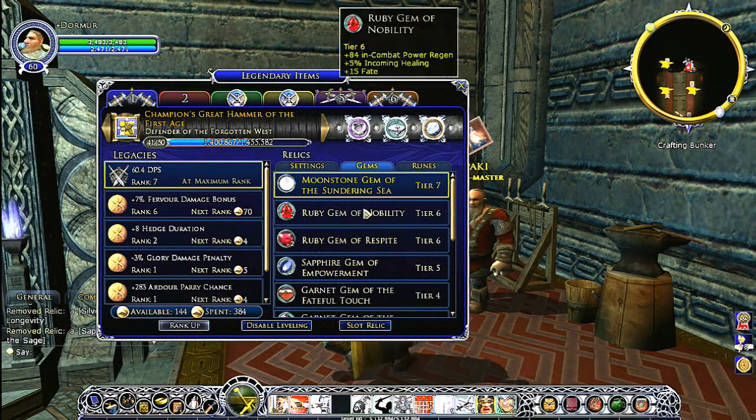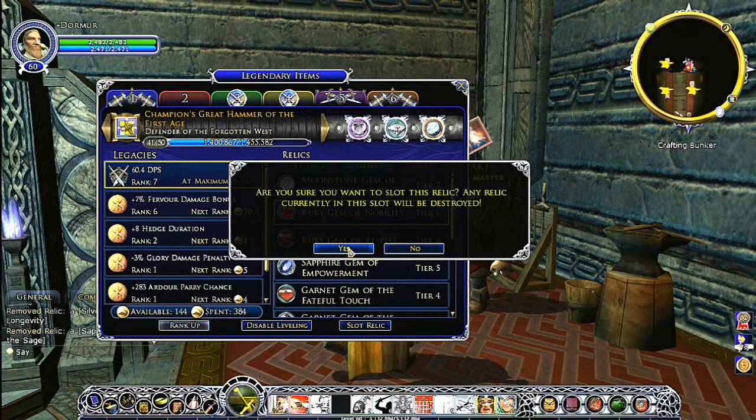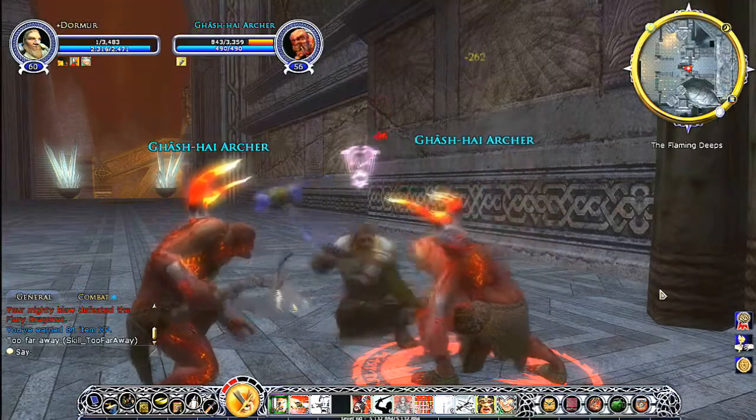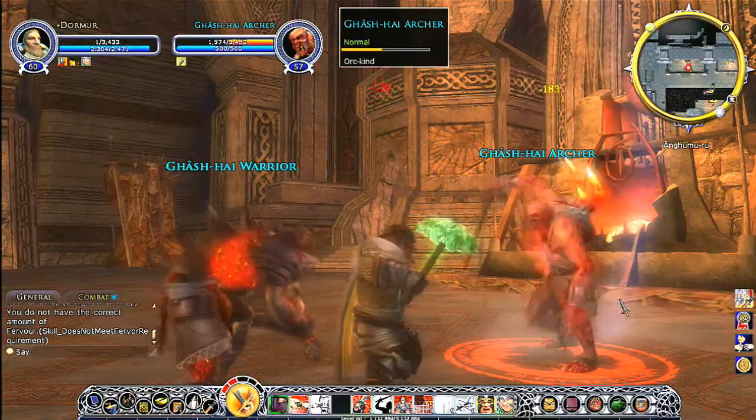Since you have up to six legendary items that are bound to you that you're working on at any one time, there's plenty of opportunity for you to create the right tool for the right job. So you can have a lot of different new tools available to you based on the weapons that you're creating and advancing.